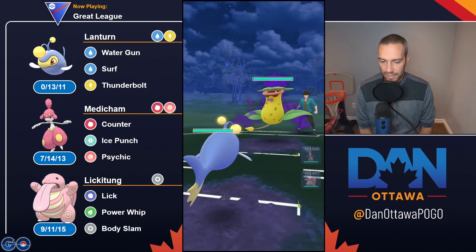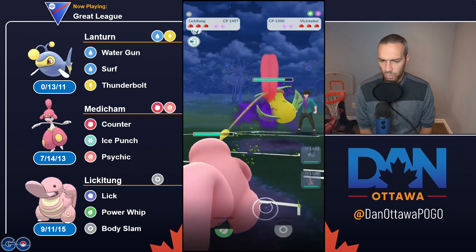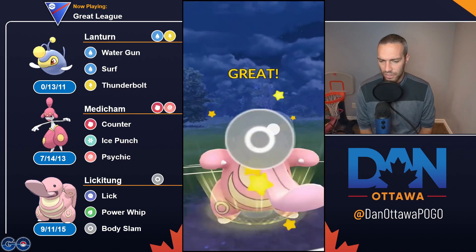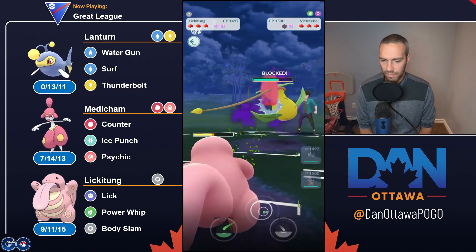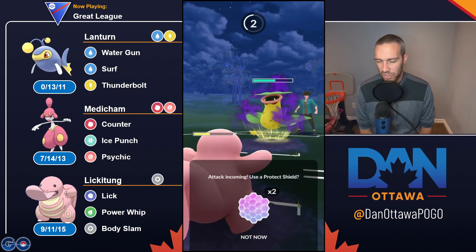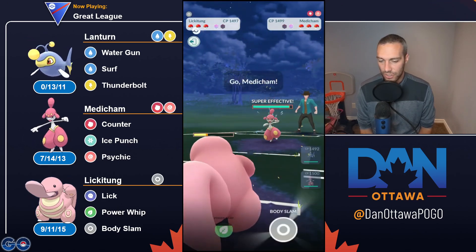Terrible lead - got to get out here immediately. Lickitung is your safe swap. Medicham doesn't have a real answer to a pure grass like this. But Lickitung is just so tanky that you just kind of do fine in this matchup. I'll get to another Body Slam unless they Acid Spray me. At this point you kind of have to commit the shield. It's a Leaf Tornado, so my stat harshly fell - that's kind of annoying.